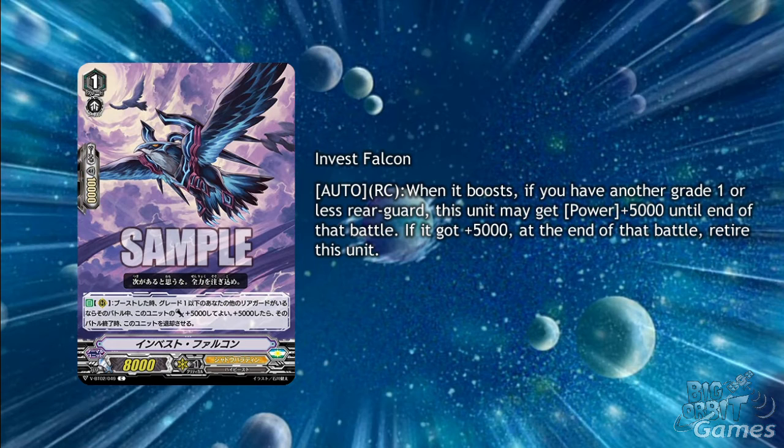We have one Shadow Paladin card this week which is Invest Falcon. Its skill is auto rearguard circle when it boosts: if you have another grade 1 or less rearguard, this unit may get plus 5000 power until the end of the battle. If it got plus 5000 power, at the end of that battle retire this unit. If Phantom Blaster Dragon's ability happens at the end of the battle and requires retiring, then this card will be amazing for fueling that — being able to be a 13k booster and then missing the timing on its own retire skill by retiring it with Phantom Blaster. Either way this is going to be really good in premium ritual decks as it's an efficient way to get grade 1s into the drop zone.